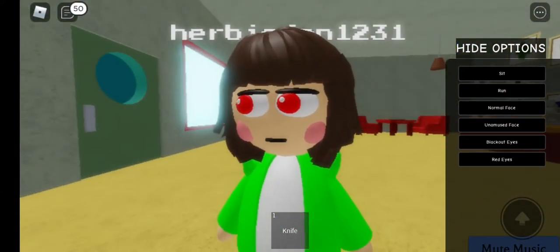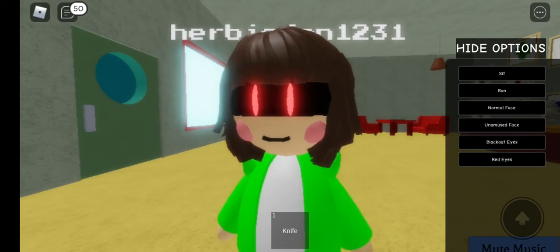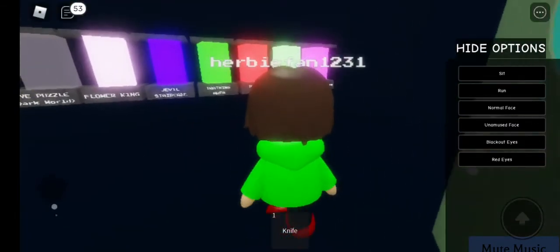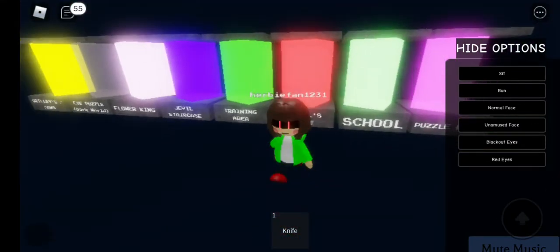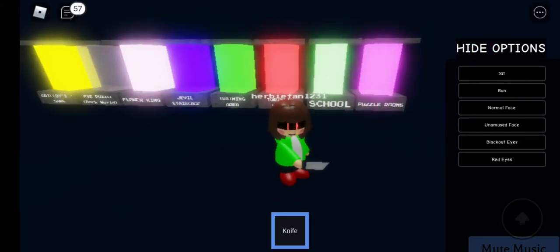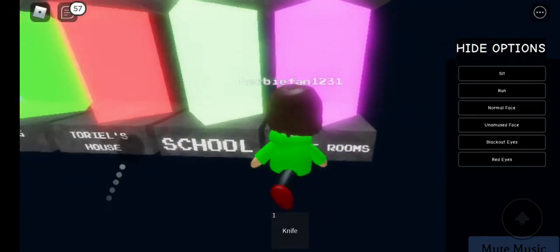Look how small it is! We can actually switch around the options like blackout eyes. Each time when you reset, it will say an option will turn into dust. We got the nice shoot. We also got puzzle rooms.